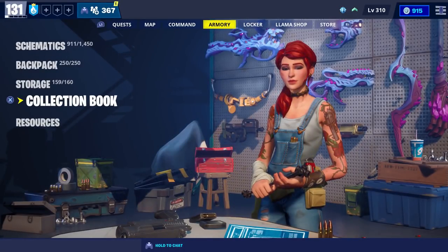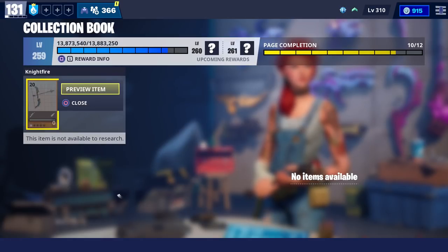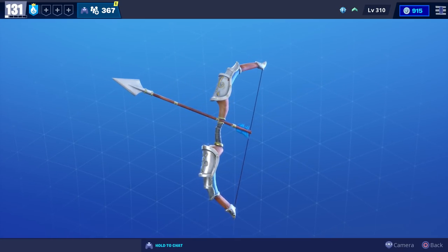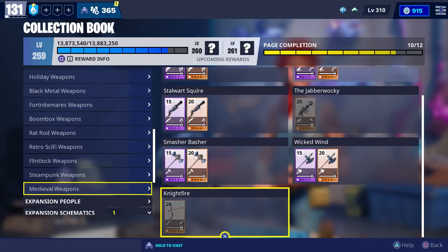There are also a couple of new bows - yes, we got more bows! One of them is called Night Fire and it's going to be available in the weekly store starting April the 1st at 8 p.m. The description says it fires an arrow that drops over time, with damage range and velocity increasing with charge time. We'll be sure to check that out as soon as the weekly store resets.